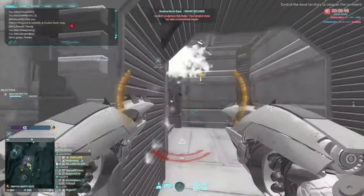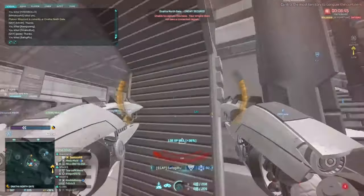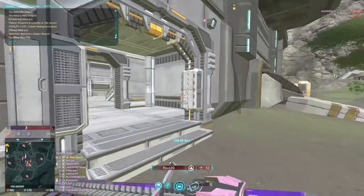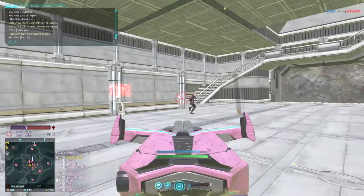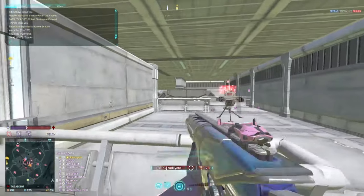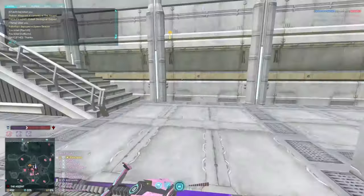The other thing I wanted to mention is camouflage colours. Some people say that Vanu are darker and therefore harder to see. However, for Infiltrator — where that would be most prominent — there doesn't seem to be much of a KD difference between factions, and the same can be said for Light Assault. So I think it's more to do with the players than the camouflage.